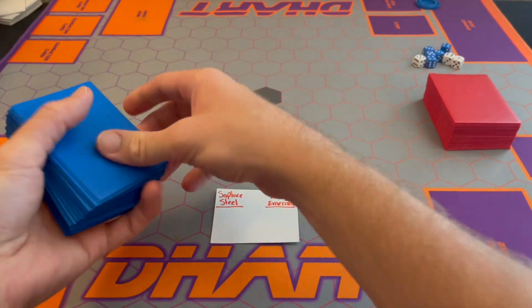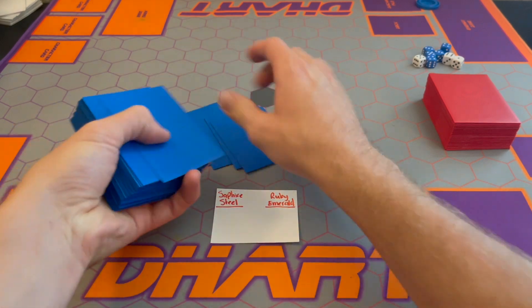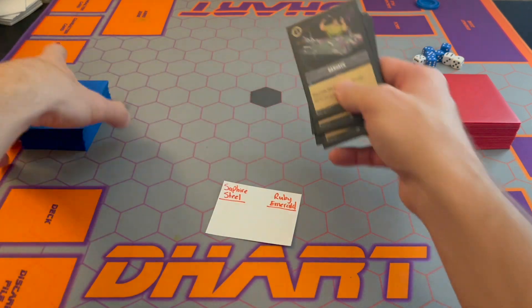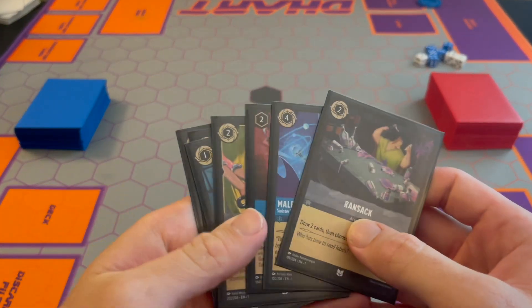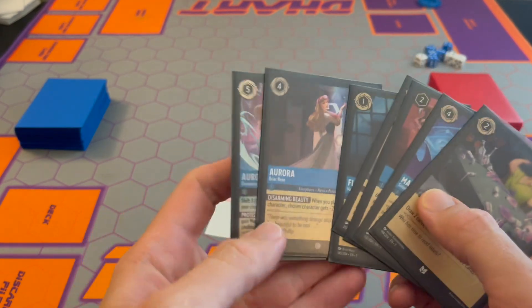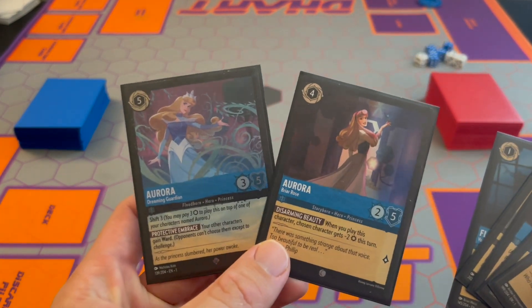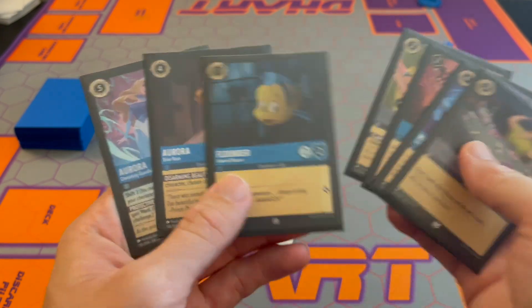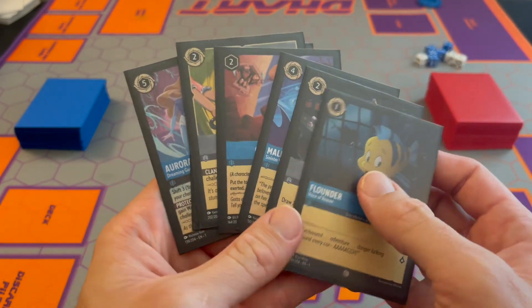We're going to have Sapphire go first. I drew seven cards and played against myself. Here are the cards we got. I'm going to put them in order of cost. Looks like I got Aurora in her evolution — her shift — and I got the ones in the front. Got a Flounder to put out early.